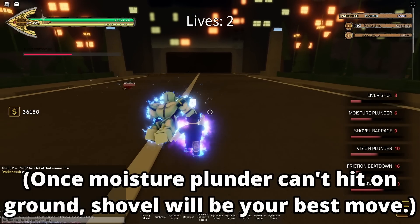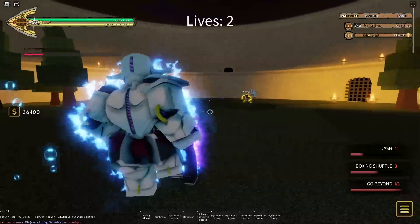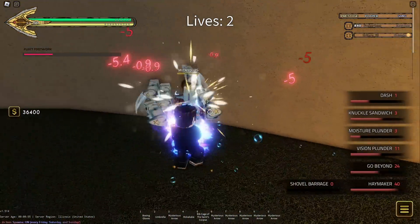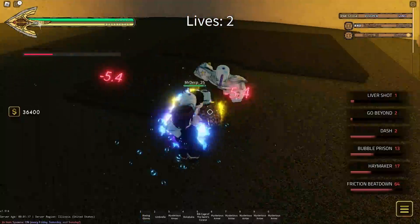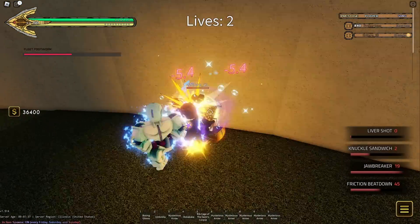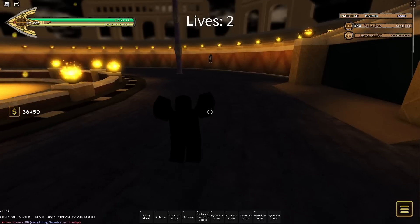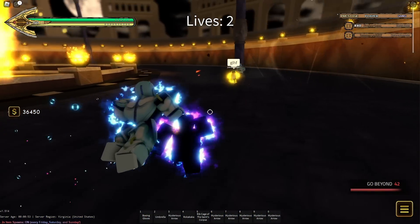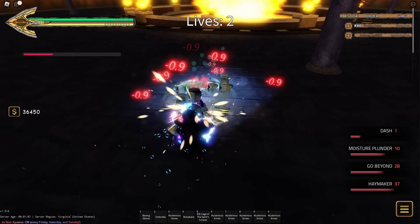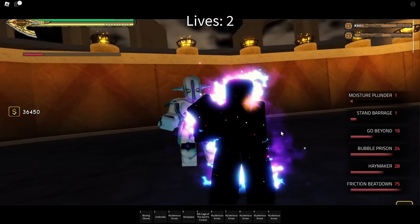I think the best move is actually your Shovel Barrage. It comes out so fast — it's like Star Platinum The World's Stand Speed 3 or kicks. It's so good. Shoot him right away with this bubble — free damage. Shovel as well for even more free damage. Free Barrage. I think he's pretty much given up. He's dead. I'm still a firm believer of the Shovel being your best move. Let's go beyond. He dodged it. I got a free Barrage here. I'm going to push him into the bubbles. Let me go for this now since the bubbles just exploded — beat down him. That was perfect. That was fantastic use of my moves.